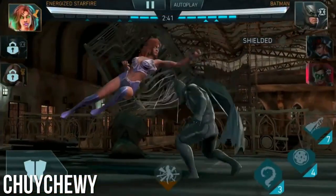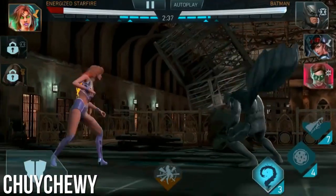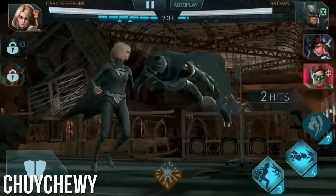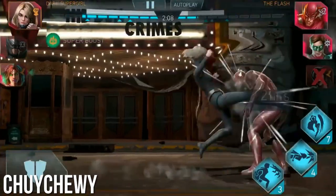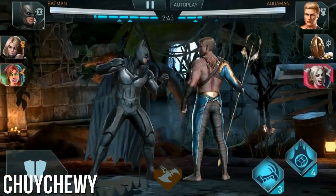Her ability one is a continuous heat vision beam that deals damage over time at any distance — it will cross the fight line regardless of how far away you are. One tactic is to dash away, fire the projectile, and activate special one to start dealing damage over time. Her ability two — she flies forward and actually knocks down her opponent. This is the big damage special that she's got.